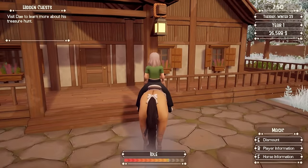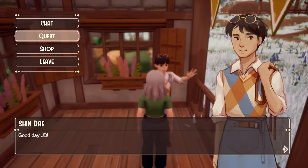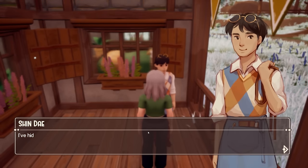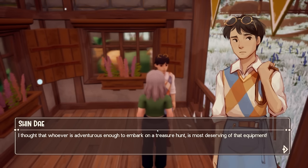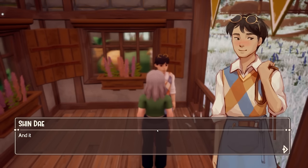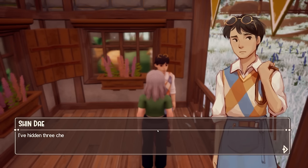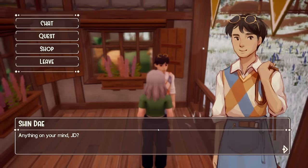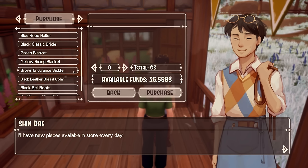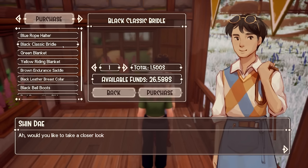I went one up too far — there he is. Hello Shen. Turning in the quest, he says: 'I've hidden some of my favorite pieces of tack in chests around the town and trails. Whoever is adventurous enough to embark on a treasure hunt is most deserving of that equipment. Look under bridges — three chests in each area. Good luck on your treasure hunt.' Then we head to the tack shop — today we have a brown endurance saddle, black leather breast collar, black bell boots, a red ribbon, and a black classic bridle.